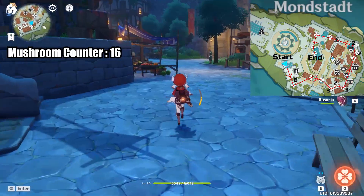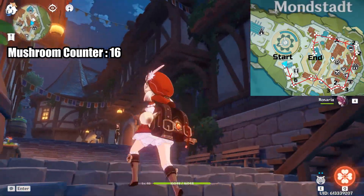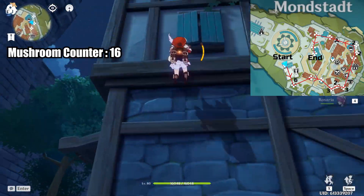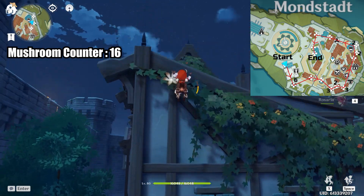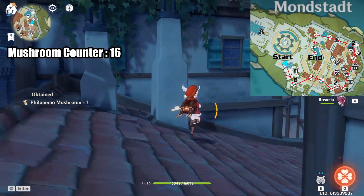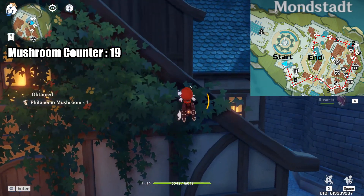Now we will head to the other side of Mondstadt. There are 3 mushrooms on this building and another 2 on the outside of the bar.